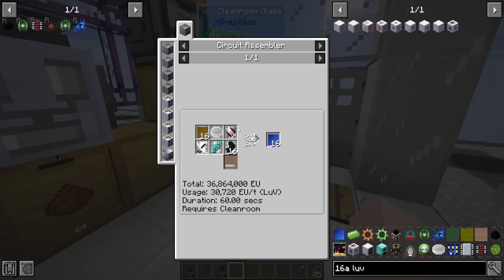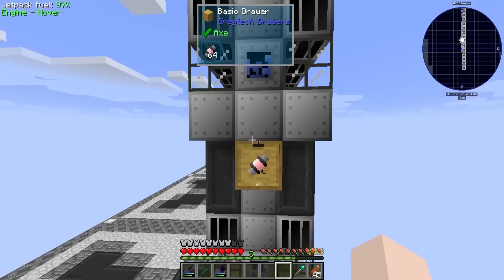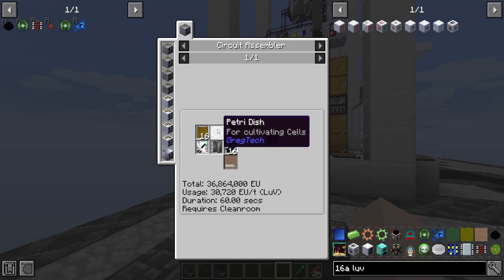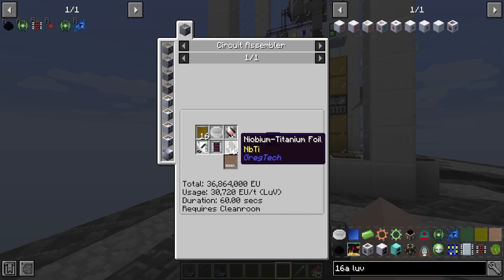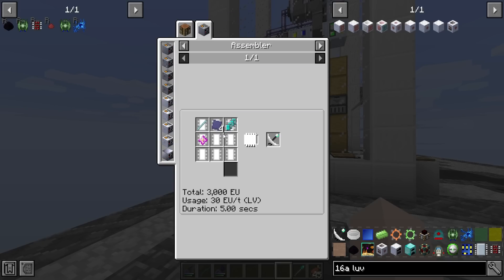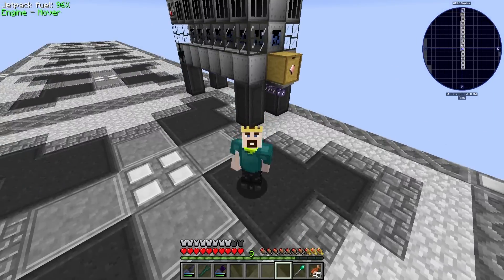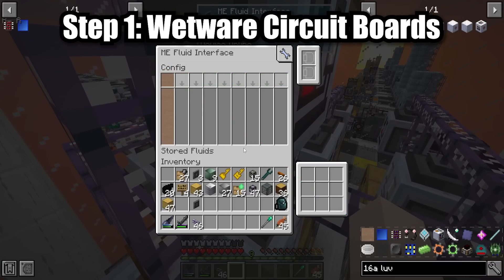Now that we have stem cells we are finally ready for the wet wear substrate quest. It's going to cost LUV pumps - that's why I automated LUV pumps. It also needs multi-layer fiber reinforced circuit boards which we've already automated, petri dishes made with PBI, niobium titanium we already have, sterilized growth medium we have, circuits we're good on, and an IV sensor which we'll set up in an assembly machine. After we get the wet wear circuit board we can make the final circuit board with more niobium titanium and iron three chloride. The path forward is clear - time lapse time.